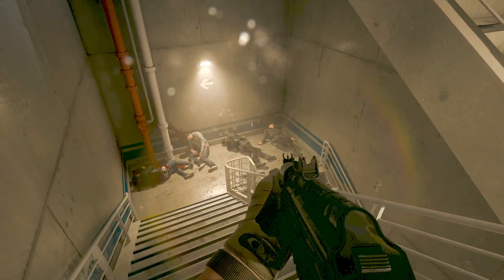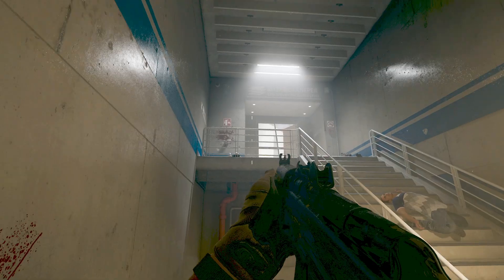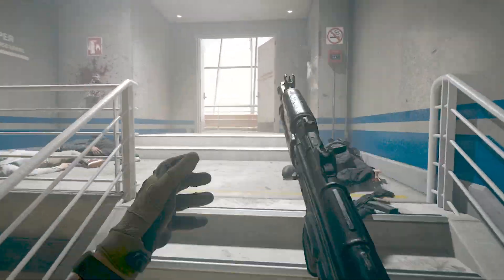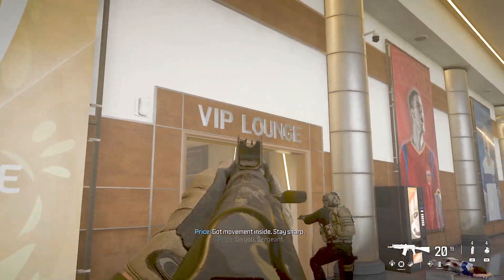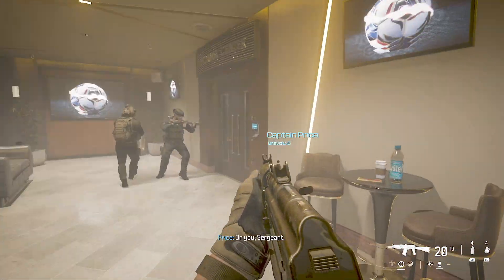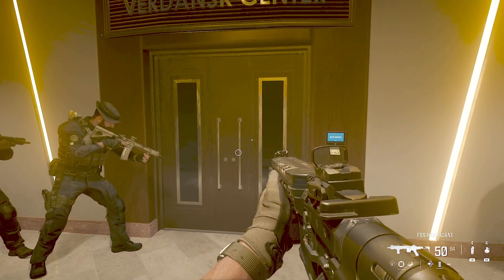As you progress through the mission, you'll come to some stairs. At the top of these stairs, Price is going to open the door. We'll just sort of follow him to the VIP lounge, and then we're going to breach this door.